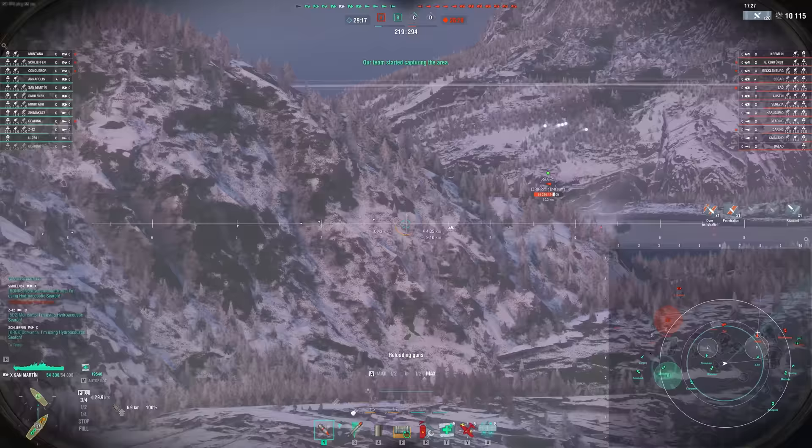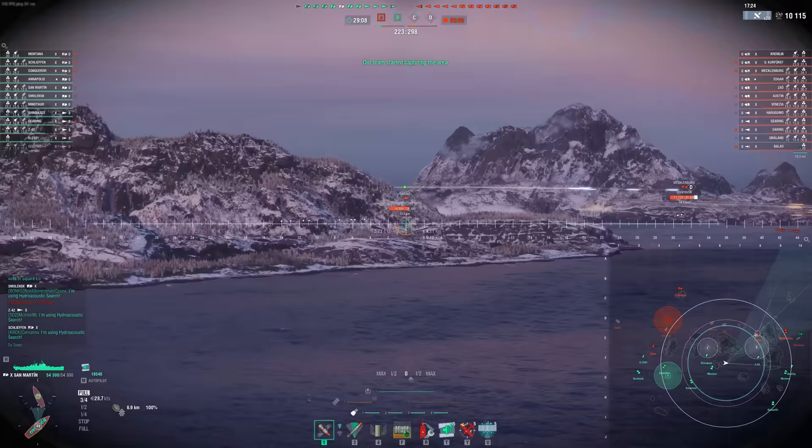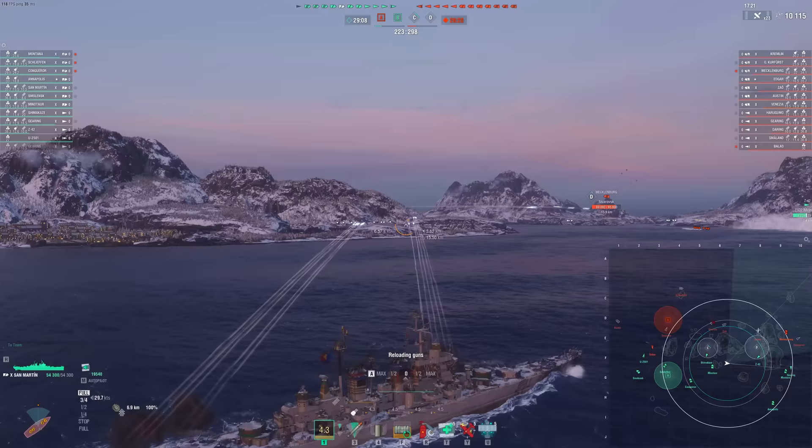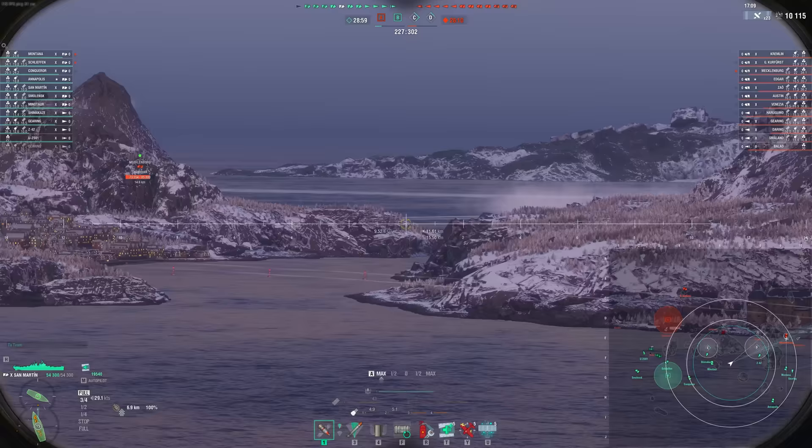Having a light cruiser line that allows me to play aggressively is really nice. Of course, we're going to take a lot of damage — it's a light cruiser, we don't have a lot of armor. But with this heal, we're actually able to retain a lot of our HP, even if we're taking citadels. It's a light cruiser that doesn't care as much about taking citadels. That's the crazy part here.